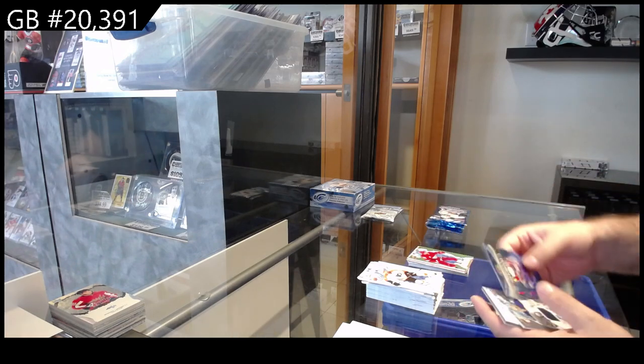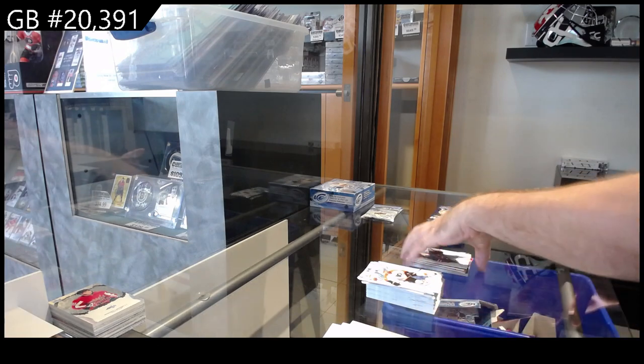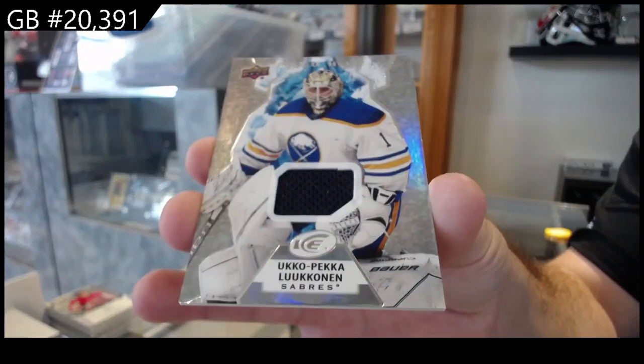Green of Larkin for the Red Wings, crystals of Fox for the Rangers, rookie of Eklund for the Sharks, and a Lucanen jersey for Buffalo.